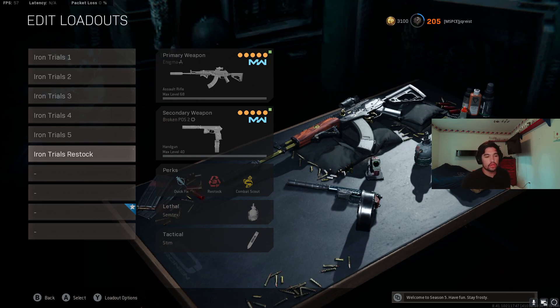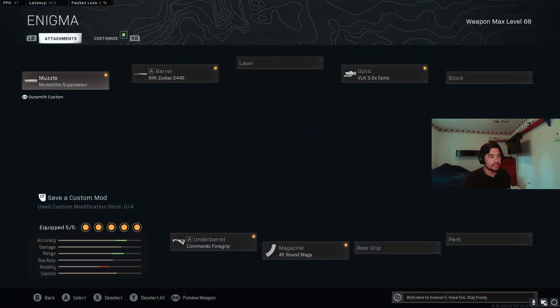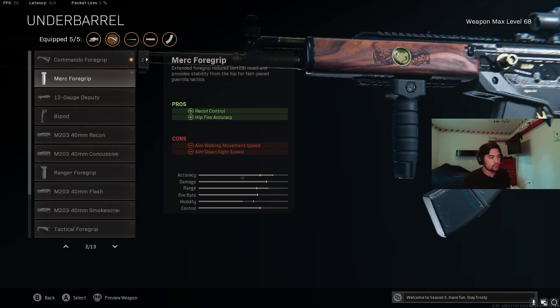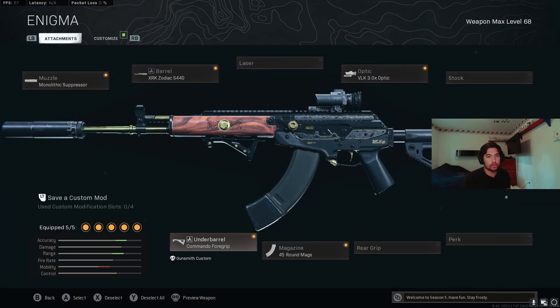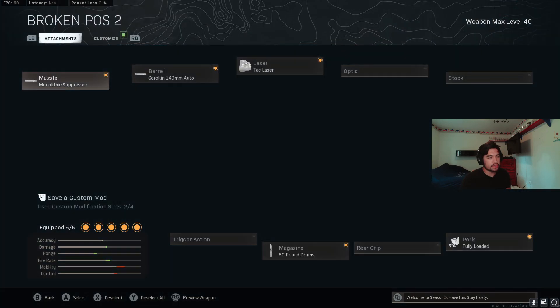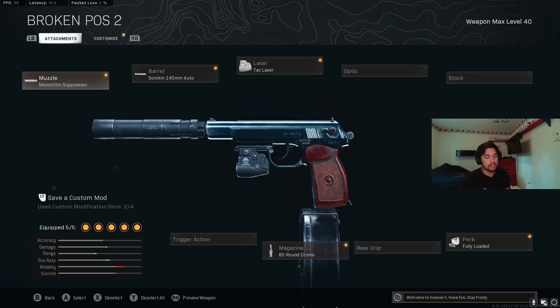I used Combat Scout on this class because with a longer time to kill, if somebody runs into cover, you get the ping and can see where they go. This is really good in Iron Trials since TTKs are higher and people can evade easier. The AMAX build is: Monolithic Suppressor, Zodiac barrel, Commando Foregrip, 45-round mag, VLK optic. You could switch to Merc or Ranger grip, but I prefer Commando — you don't get quite the recoil control but you have better ADS. The Psykov build is: Monolithic, Auto barrel, Tac Laser, 80-round drum, and Fully Loaded.